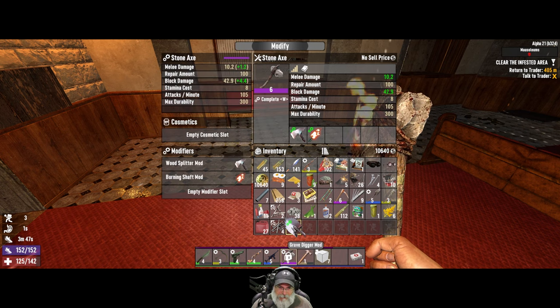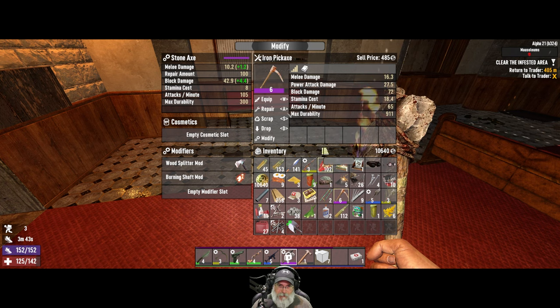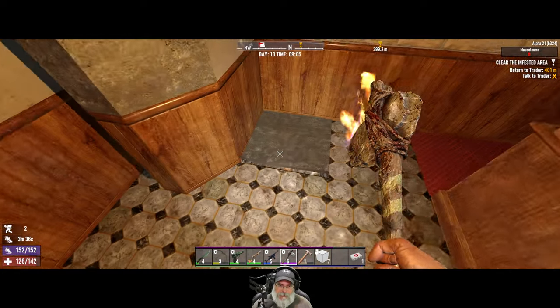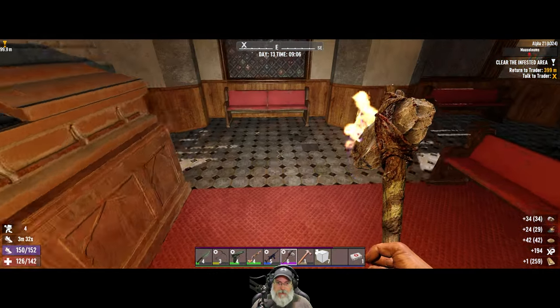Two harvesting tools, a little bit of gasoline. We already have a shovel mod on here so let's put it on the axe - actually, can we put it on the pick? Yeah we can. Let's go do our turn-in and see what Rekt has for his new inventory.